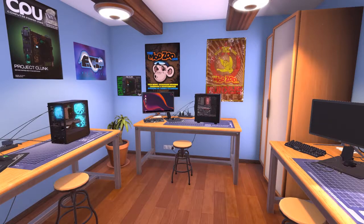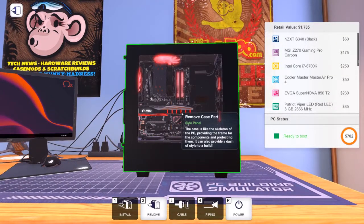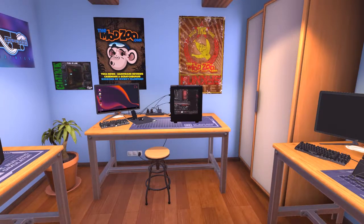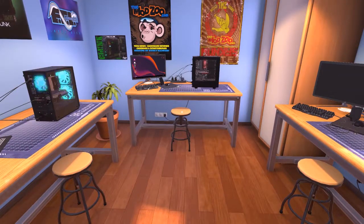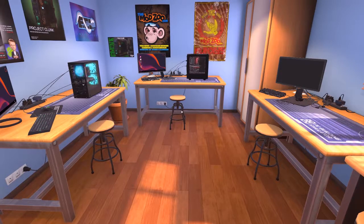Hello everyone and welcome back to another episode of PC Building Simulator. Last episode we built the Sky Lake build using a 6700K and a 980 Ti. Since we've already started building with the Intel platform, we're going to continue that. Today we're building a Kaby Lake PC, and then the next video after that we'll build a Coffee Lake build and move on to some other crazy computers.